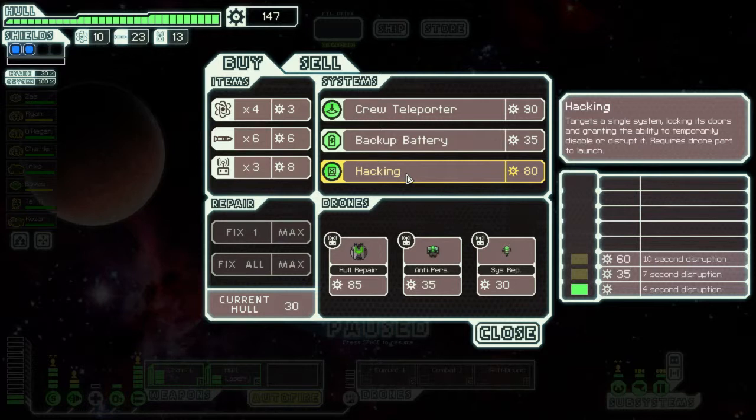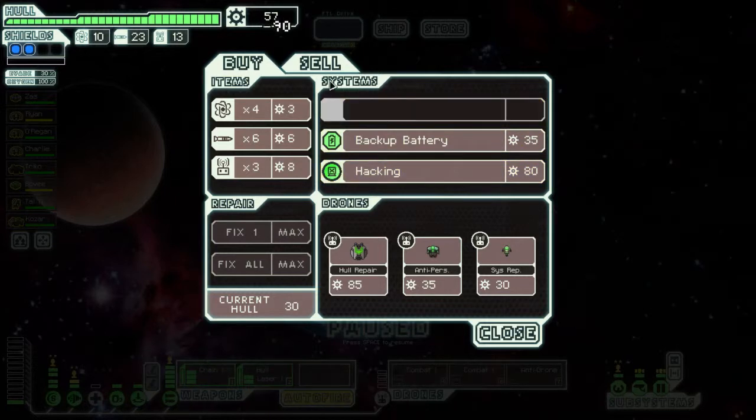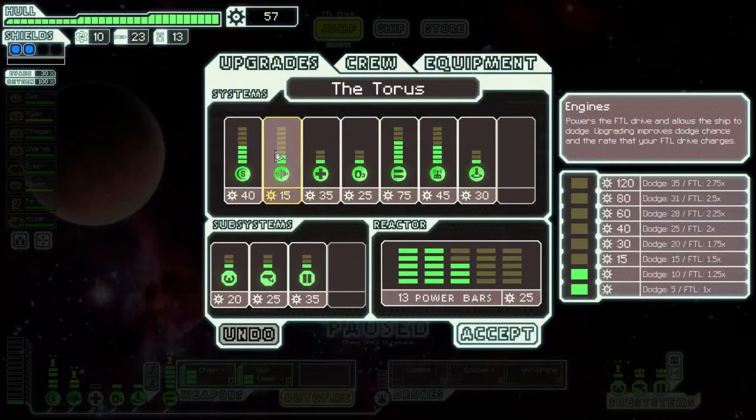Hacking is a lot of fun, but I am really tempted to just dump everything we've got into more shields. That's very tempting. Crew teleporter — that's going to get us more scrap than the hacking over time. So I'm going to grab the teleporter.